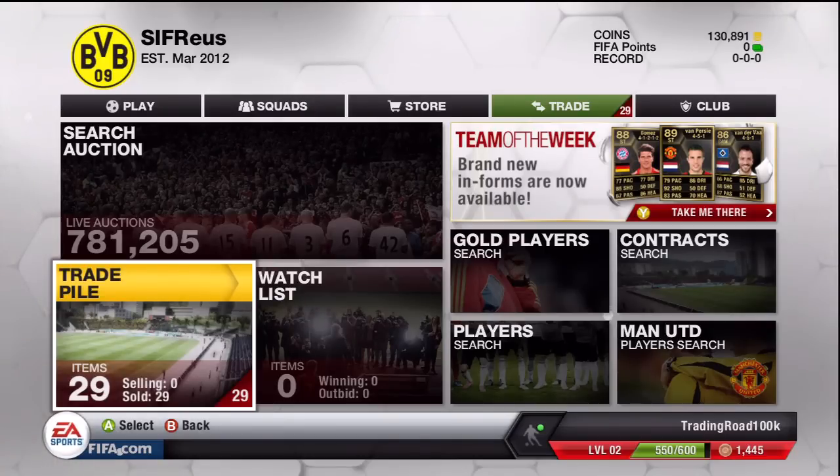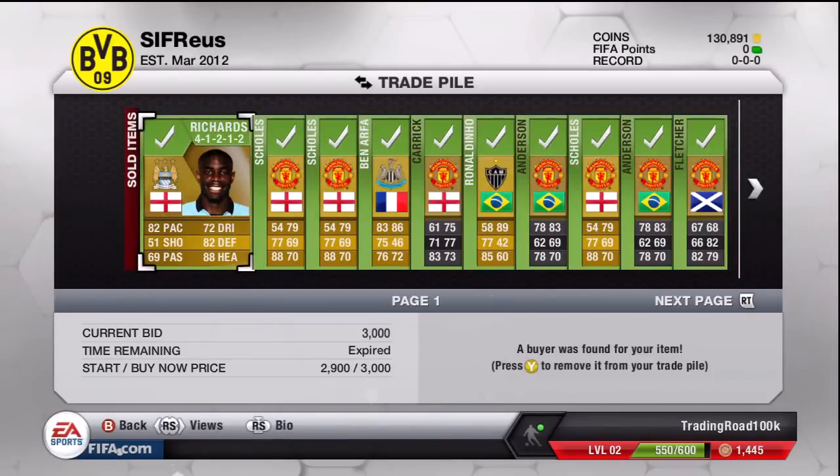I had an absolute horrid time trying to sell these players. The Ronaldinos took nearly three days to sell and I think I only made about 100 coin profit on them — not going to trade Ronaldino anymore. We started this episode with 115,916 coins and we're now on 130,891, so that's about 15k profit, which is not too bad even though it was a very hard time. Most players sold easily but the Ronaldinos I ended up selling for 8,500.